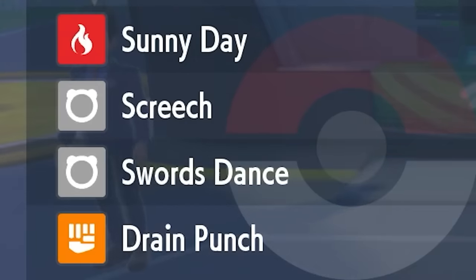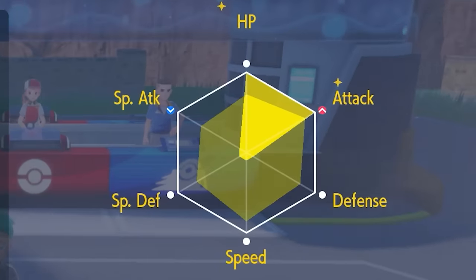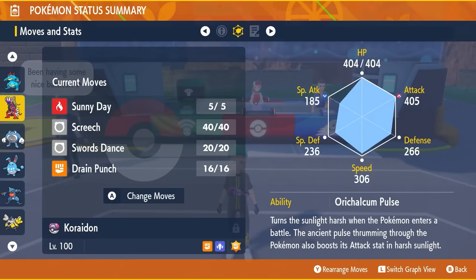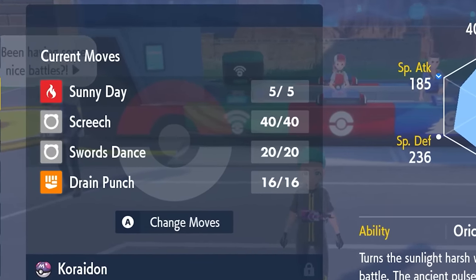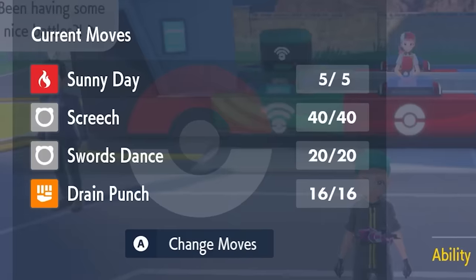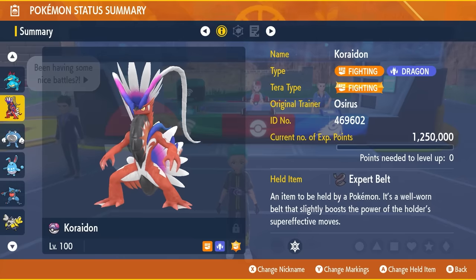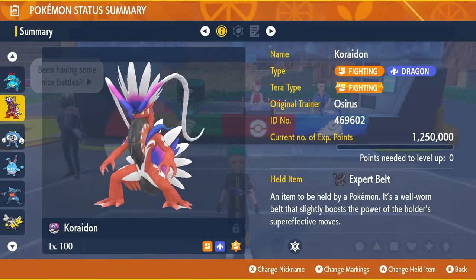The moveset is Sunny Day, Screech, Swords Dance, and Drain Punch, with 252 EVs in HP and Attack with an Adamant Nature. The ability Orichalcum Pulse brings sun to the field on entry, weakening Water-type attacks — though Feraligatr may undo this with Rain Dance, so Sunny Day is there to disrupt it. The idea is to get Screeches off to lower Defense to minus six, boost Attack with Swords Dance, and use Drain Punch for recovery and big damage.